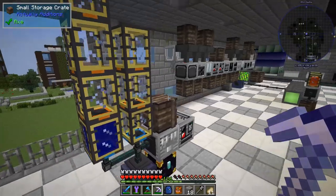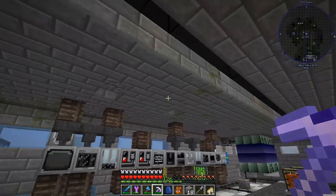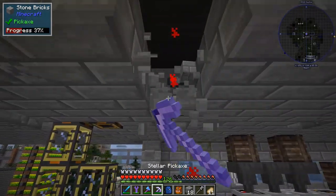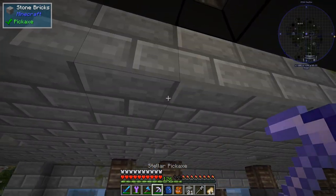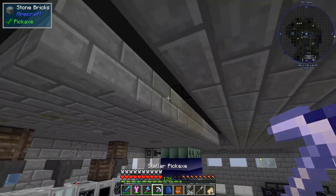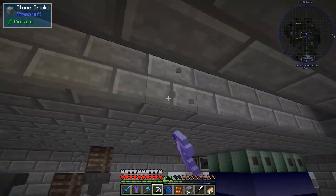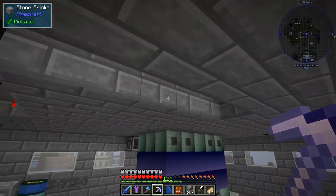Automating the tungsten is pretty easy — it's just making the machine and doing it, so that should be quite simple. But today I kind of want to make something that we haven't made yet, and it is to make the Miner Tier 2.